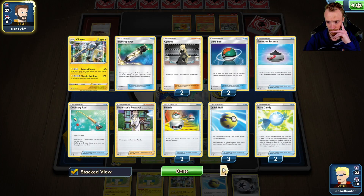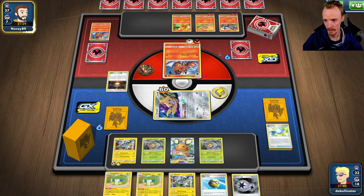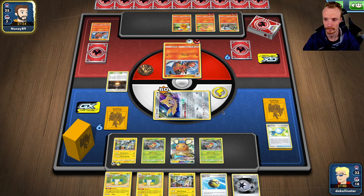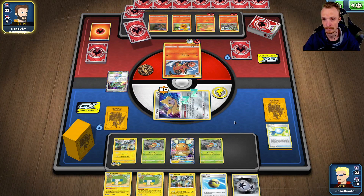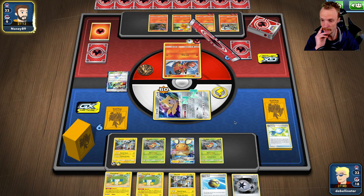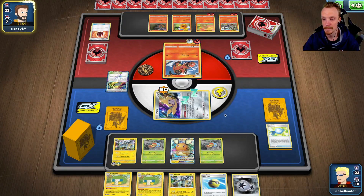Do I have enough recovery left? Two Lure Balls, one Ordinary Rod — that'll be pretty tight on recovery. I'm just looking at this going, is he going to run any two-prize Pokémon? Because Charizards are really bad for me. There's the Heat Factory, so that's the one I now need to get rid of. I need to find my stadium now. He has the KO with just a Toro Cap, which makes me sad. So he can sit back and wait until he gets his Charizard.